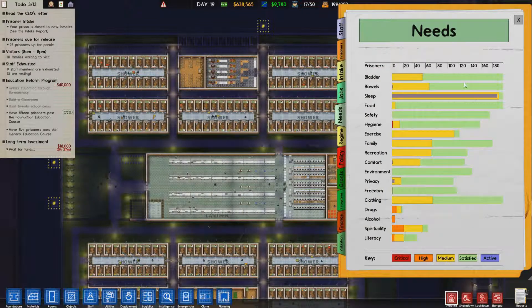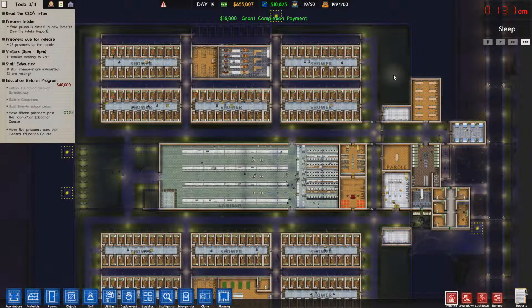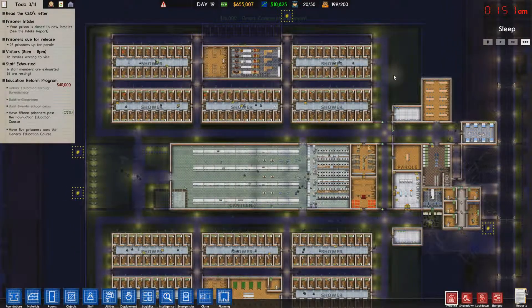It's incredibly stable. The needs are well under control. There's no reds, there's no issues — it's all pretty much automated from here on out. The only issue we faced was the money at the start. If we start with more money, we'd be able to finish this prison and have the challenge at the same time.